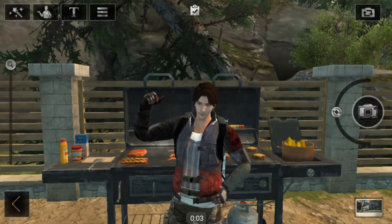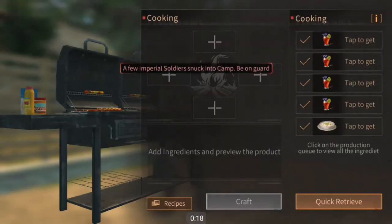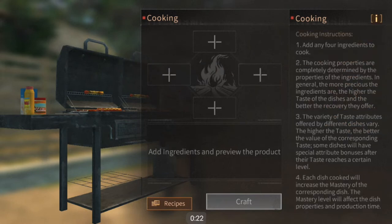Hello everybody, my name is Longer James, you can call me either one, and today I'm going to be your human wiki on how to cook food in Life After.